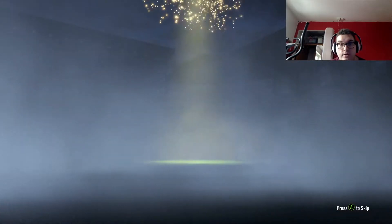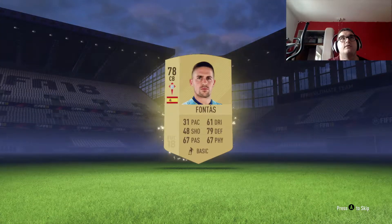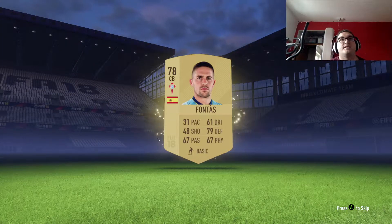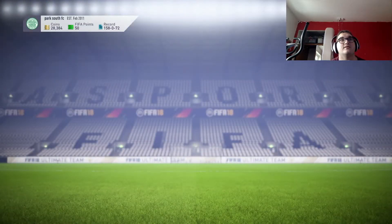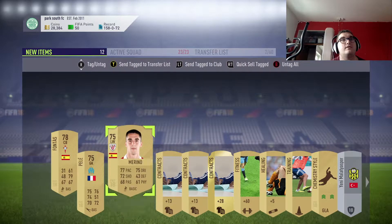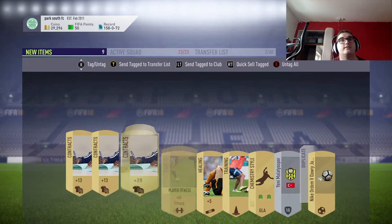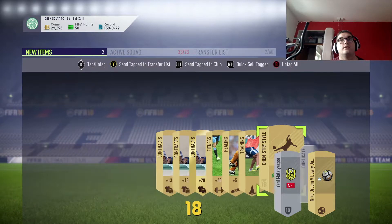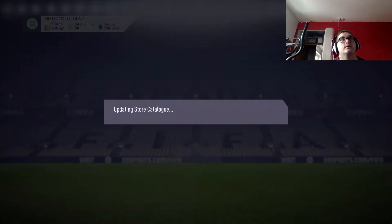Are we going to get any player that we actually know? Here we go - is it going to be a player that we know? Spanish player. Look at that pace - 30, 31. That is rubbish. By the time he starts running he's going to be tackled. So that is not a good pack. Send all of that to club and sell those items.